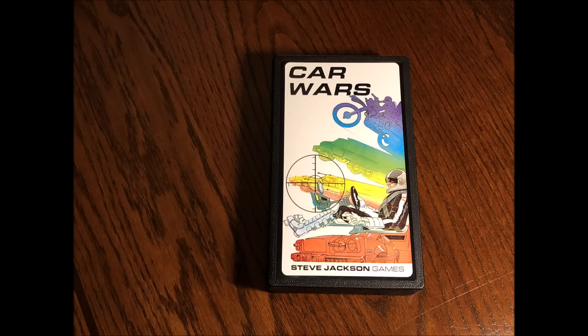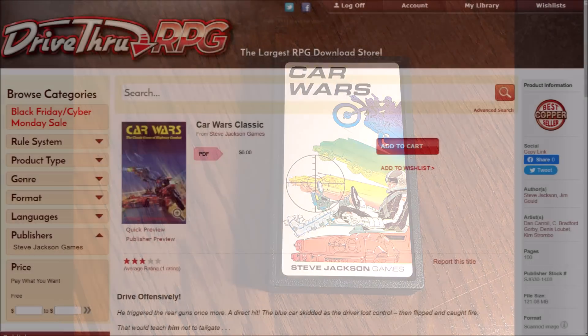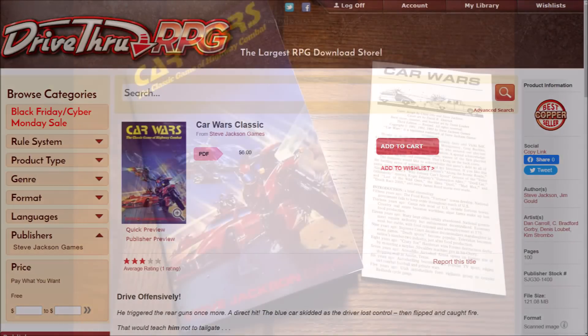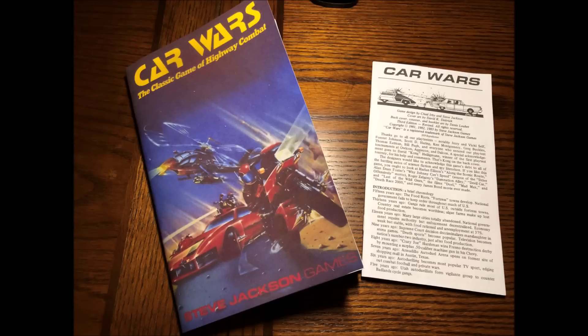Plus the die-cut counters will save you a ton of time over cutting everything apart using scissors. Next you might want to hop on over to DriveThru RPG and pick up the Car Wars Classic version of the rules for just $6. Not only will you get printable counters and road sections, but you'll get the latest version of the rules updated in 2015.